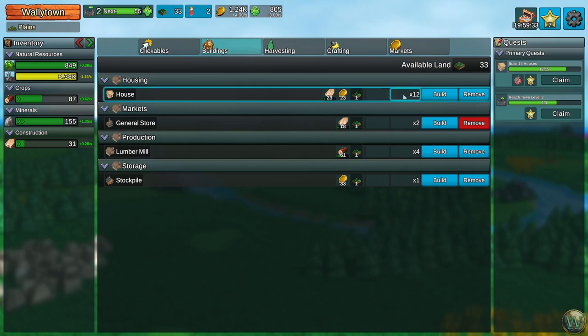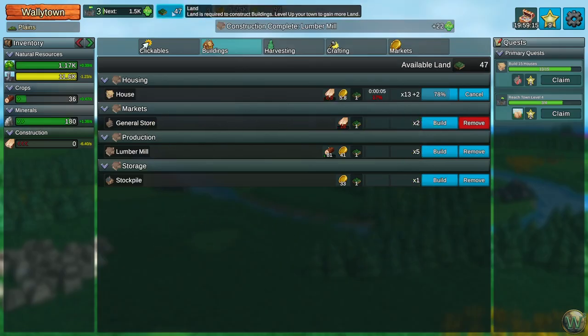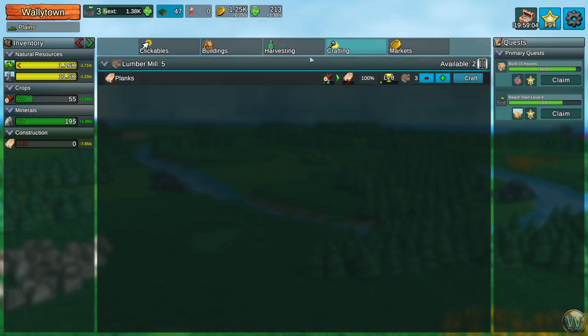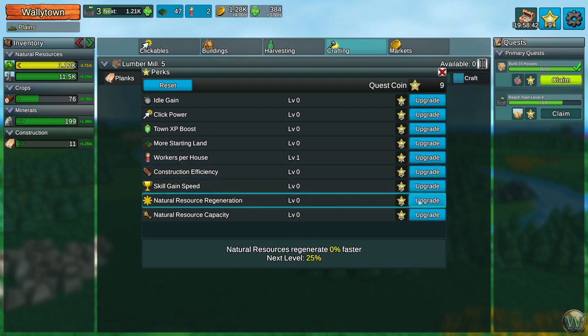We need to build those other three houses — 1, 2, 3. I'm going to chew through my planks, so we could probably use another lumber mill. Two more quest coins and two more land. We're now oversubscribed on our trees. So we should take our next perk, which is natural resource regeneration. Let's do that.